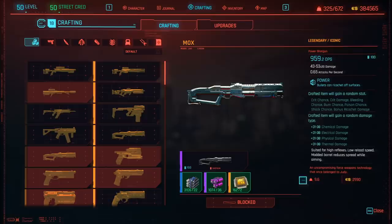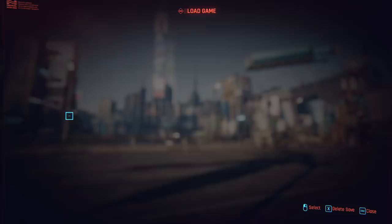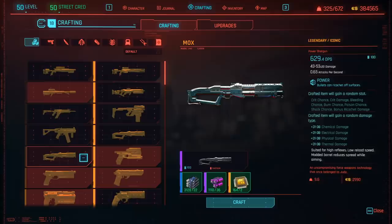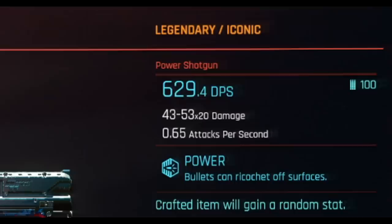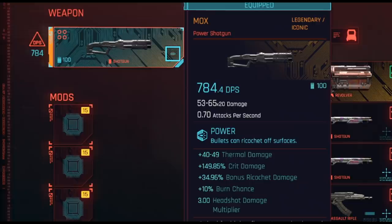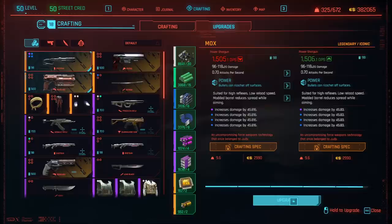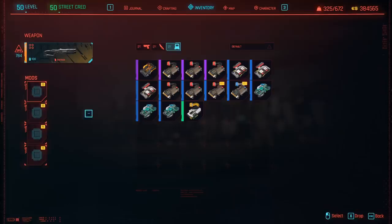Go ahead and craft it to legendary quality. After you've crafted it, go to your inventory and check what the weapon has. If you didn't get what you want, reload your save and do this again. A little trick you can also do instead of reloading is if you keep clicking the weapon, you'll see the DPS will actually change. Carry on clicking it until the DPS changes to its maximum, which right now for me is a base of 959. We can see the weapon has a headshot damage multiplier of 3 times, which is pretty damn good. And if you get the weapon earlier than level 50, you can actually carry on upgrading it until the weapon reaches its max damage per second.